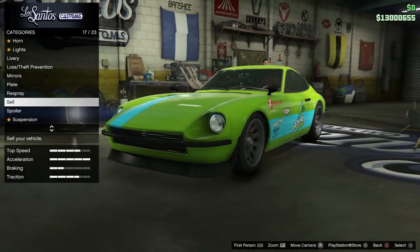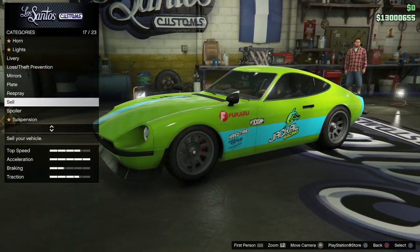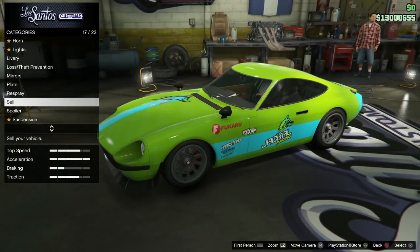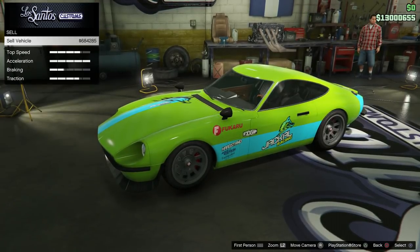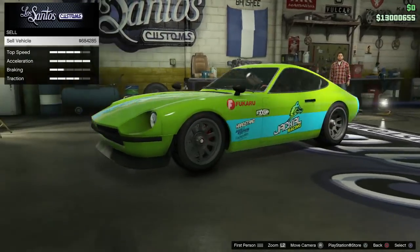If after buying the 190Z and upgrading it you decide you have buyer's remorse or want to sell it, the sell price is going to be just under $700,000 for the Karin 190Z.